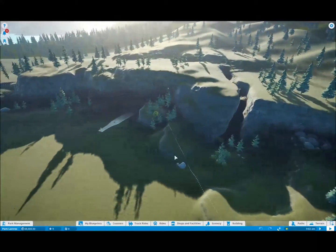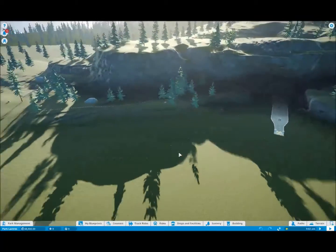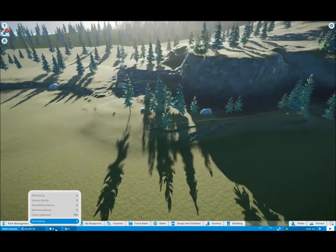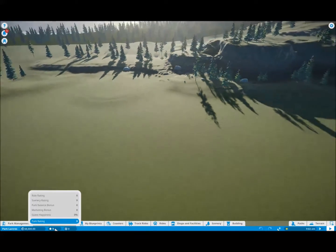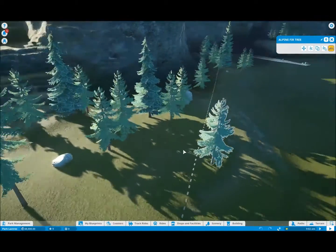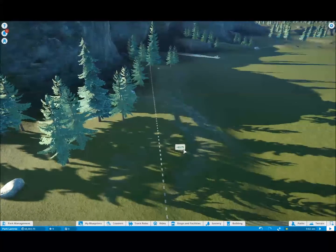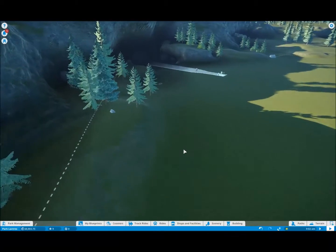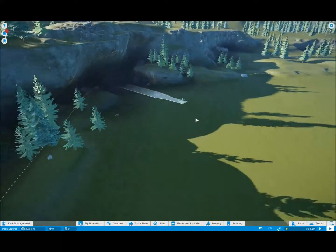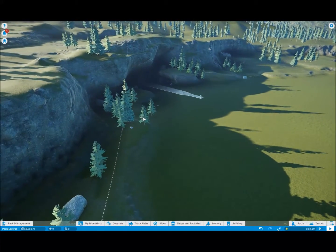I've been playing around a bit with the scenery ratings on my other games and so far these trees I've got already in are only nine scenery, so I'm not too bothered about them. I think I'd rather have the money — $3.75 each — so I can build more queues and things like that. I'm just going to get rid of all these trees here in a minute.